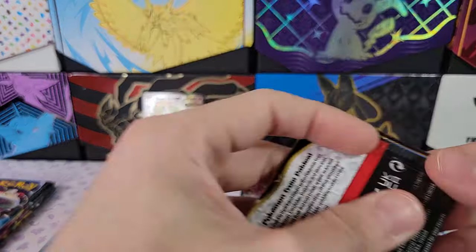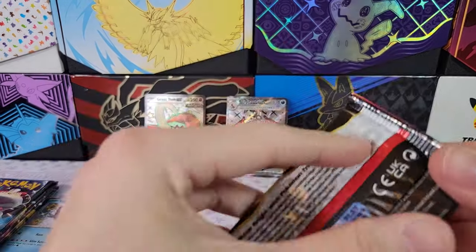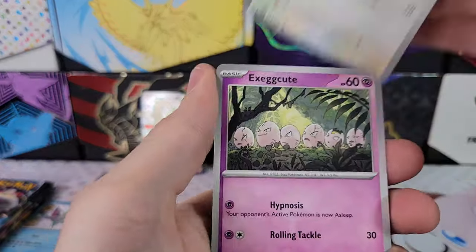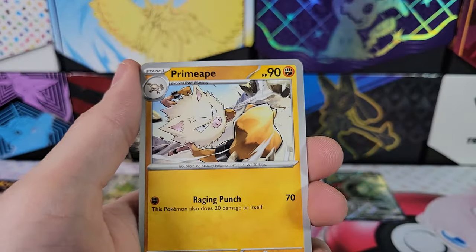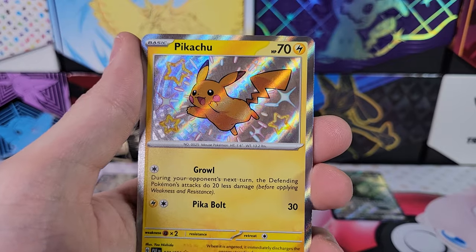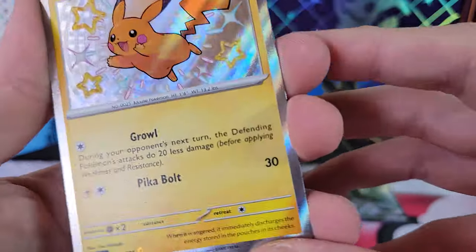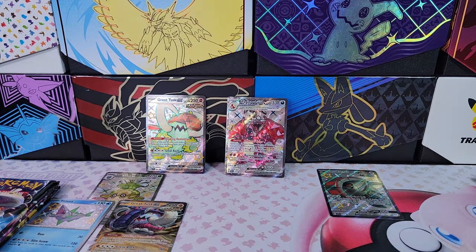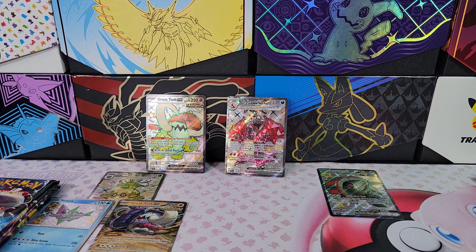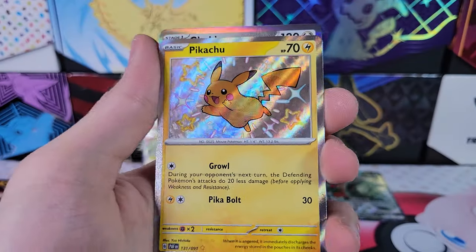These are the Charizard packs. Le Chonk, Ralts, Ultra Ball, Prime Ape, Whimsicott. Pikachu — Baby Shiny! That's awesome, very nice looking card. Oh, what is that? There's like smudges on it — ink smudge on it. Very cool though, I'm still excited about it. So out of our Charizard pack, we got Pikachu. That's kind of funny.